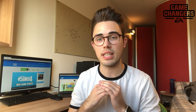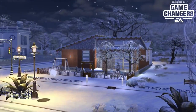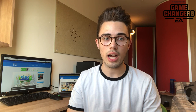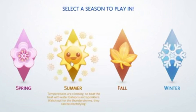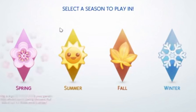So, the Sims 4 Seasons — finally here, one of the most requested expansion packs behind Cats and Dogs. But is it any good? Before it released, there was controversy around the fact that snow wouldn't have any depth to it like in previous Sims games. But I was pleasantly surprised by how all four seasons looked in the game, with my favourites being fall and winter, because they really changed the world the most. There are four different seasons and you can set each one to 7, 14, or 28 days. When you load up your game, whether it's an existing or new save, you choose the season you'll be playing in and you're dropped right into the middle of it.